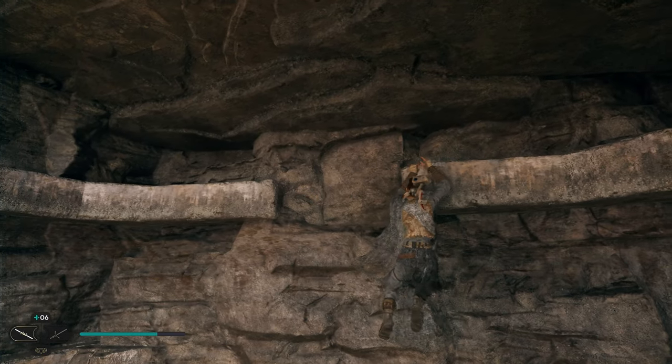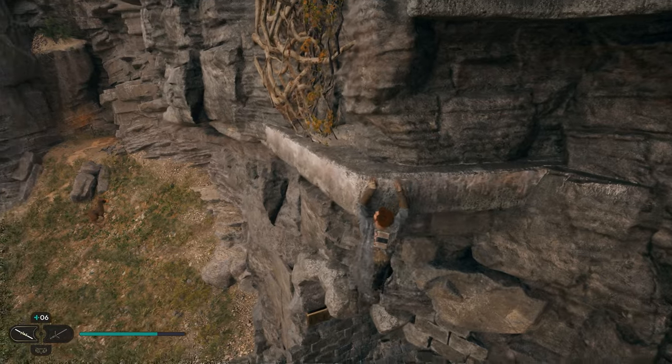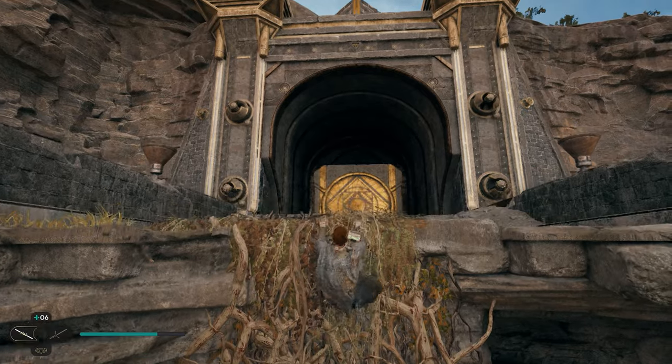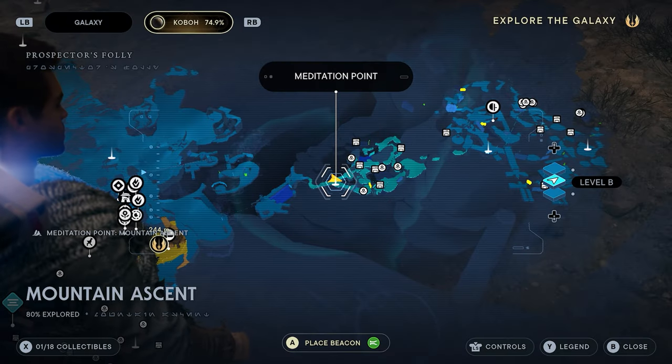We'll go to the left and jump to the other ledge, then drop down. Work your way over here, jump up, and grab these vines. Once you get to the top of these vines you'll see right here we have the entrance to our next chamber.